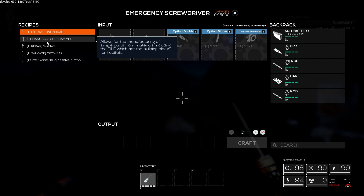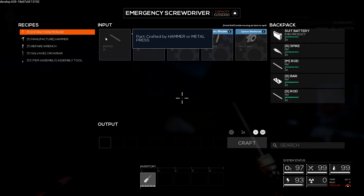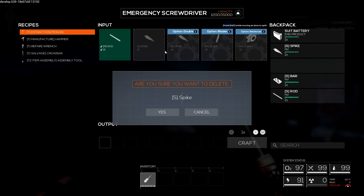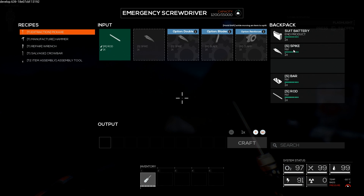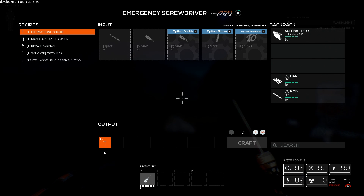We also have the ability to craft items when you right click on the screwdriver. I want to create a pickaxe here, and to create a pickaxe we're going to need a medium rod and a small spike. We should have this to start in our inventory — a medium rod and a small spike. There we go. We craft that, there's our progress bar, and bam — now we have a pickaxe.